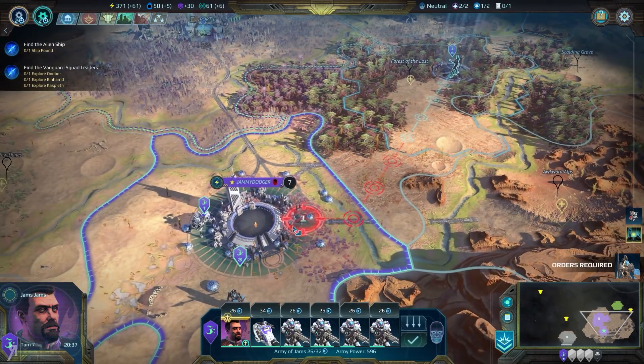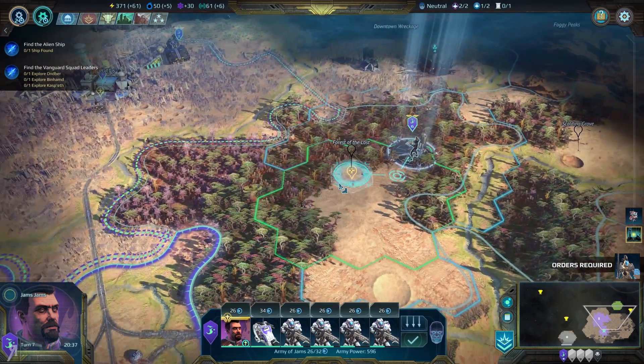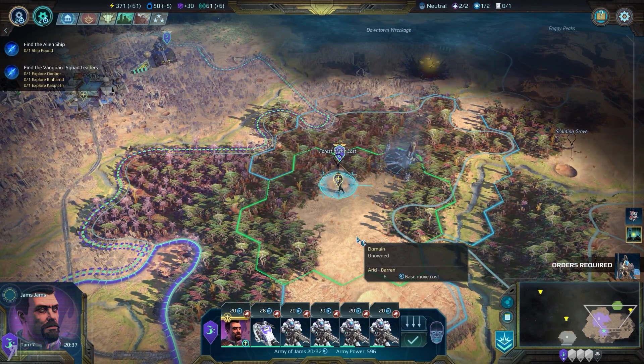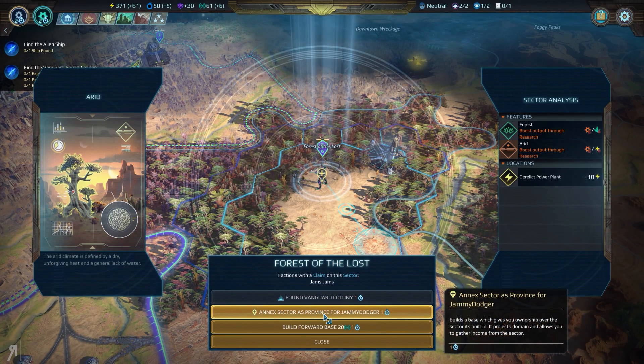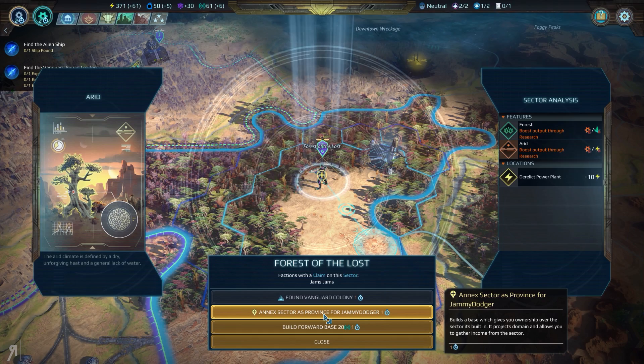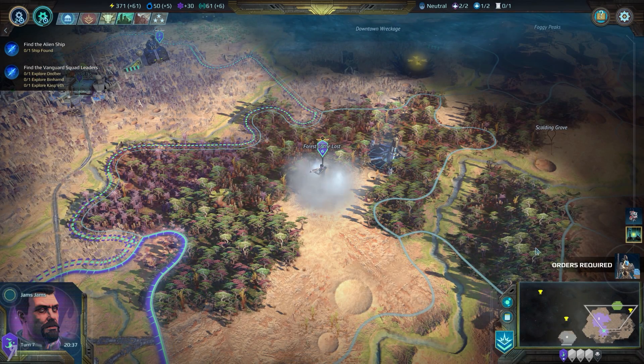Can we do an annex here? Yes, there we go. So now we can annex this sector. This basically means that you can then utilize the resources in this area for your outpost, which I think is pretty cool. So we're going to do that.